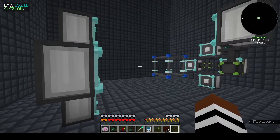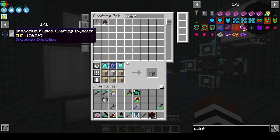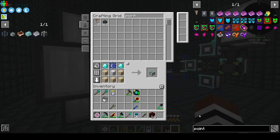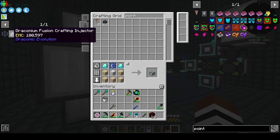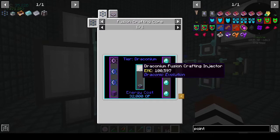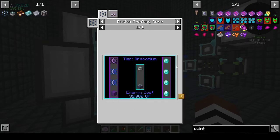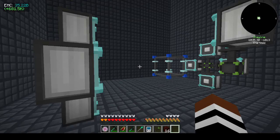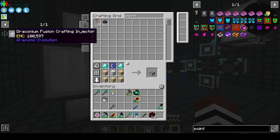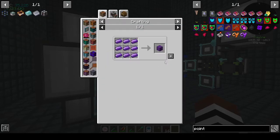The first thing I want to make is the next level - the wyvern. Let's see what we can use these for. It's basically to make the wyvern tier, so we need a draconian block. Control G - all right, we want the draconian block.